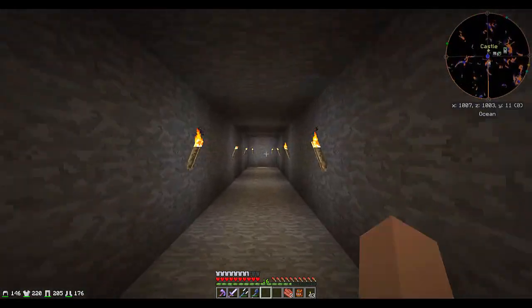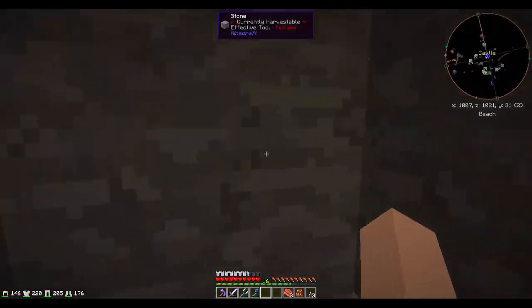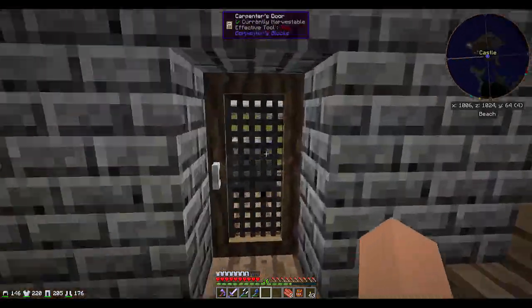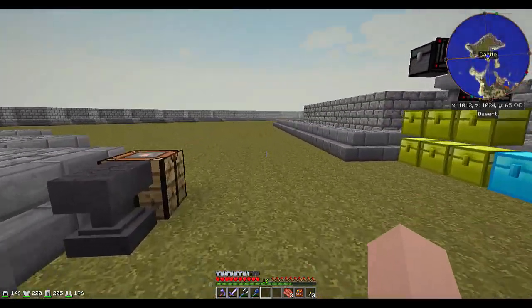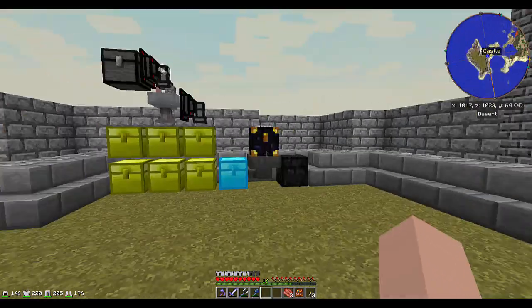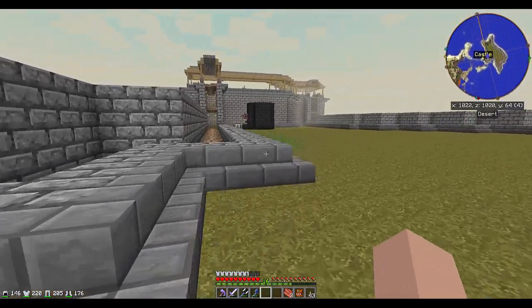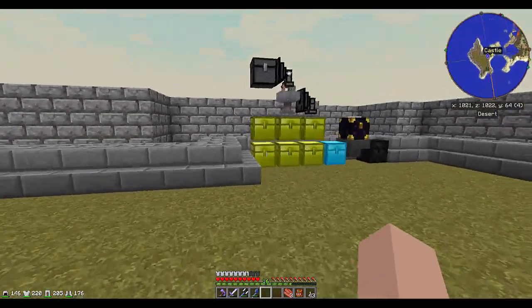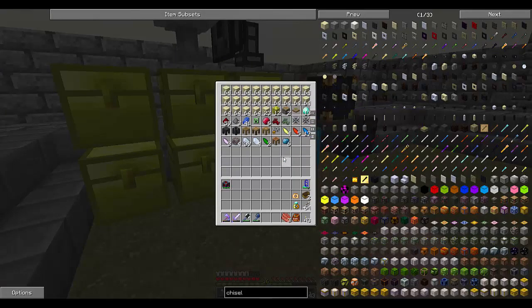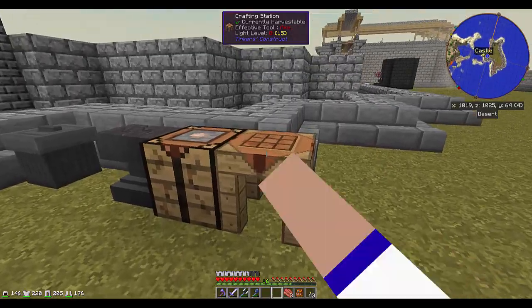So what we want to do is get our start on AE networks, and we're going to need to do several things for that. I'm going to want conduits to automate the creation of all the inscription patterns. And for conduits we need to be able to smelt alloys, and for that we need an alloy smelter. Let's see where we have our crafting tables — we only have one over by the smeltery right now, so let's fix that. We've got a crafting station over here, and this should work out.